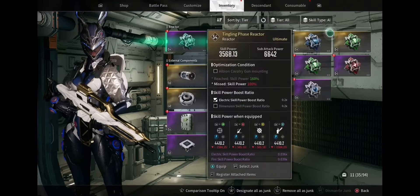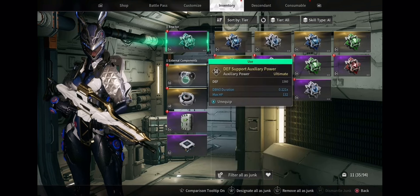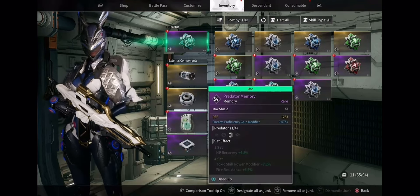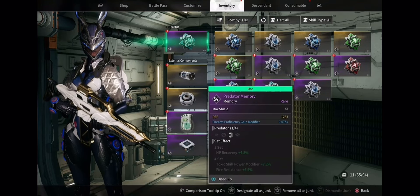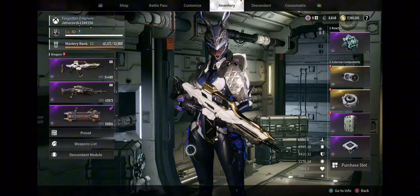For my reactor I just kept the basic one — nothing special, but it helps with assault rifles. For my internal components, nothing really special either. I'm running defense as well as something for my shields. I'm running shields on three of the four external components, basically just to help with my defense.